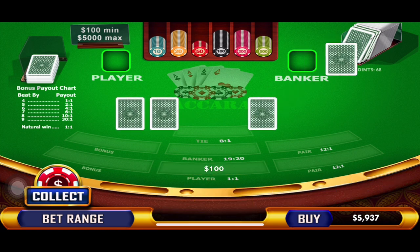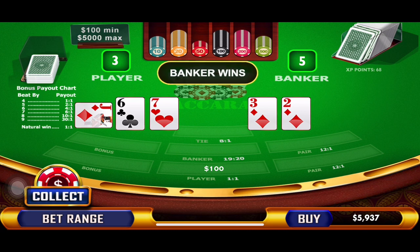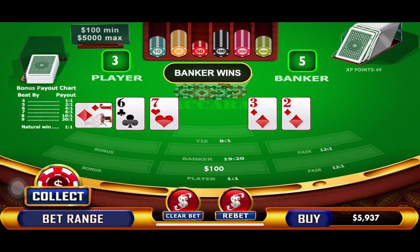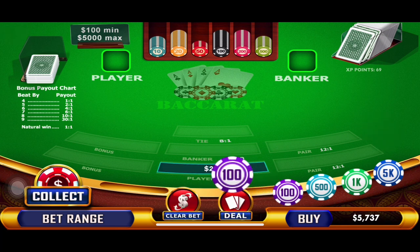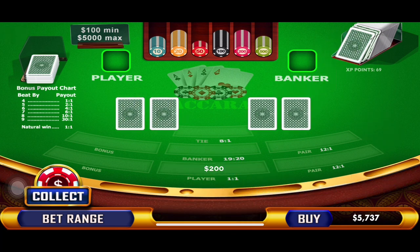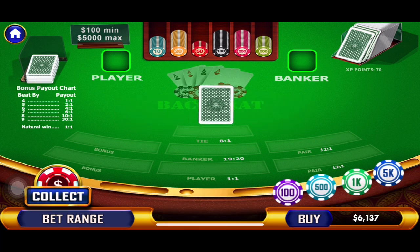Come on, player. Three, five — banker wins. So that means we're playing player again, because we're playing opposite. Because we lost, we're upping our bet to $200. Nine to one — player wins! Now we've got to play banker and drop back to $100.